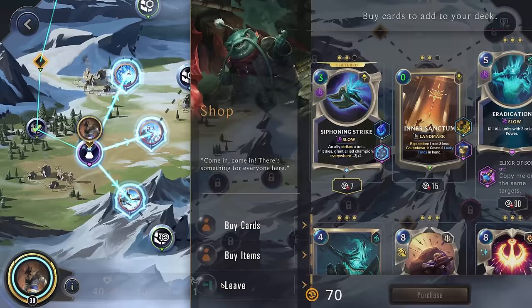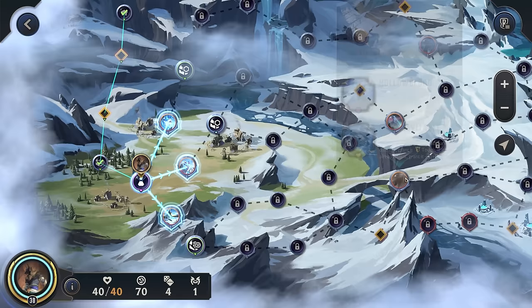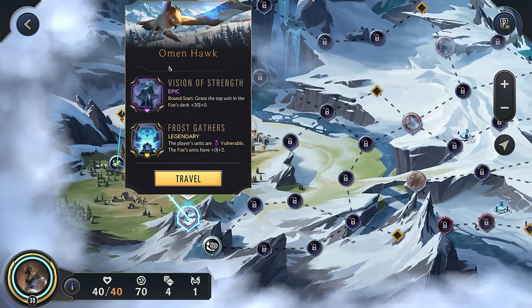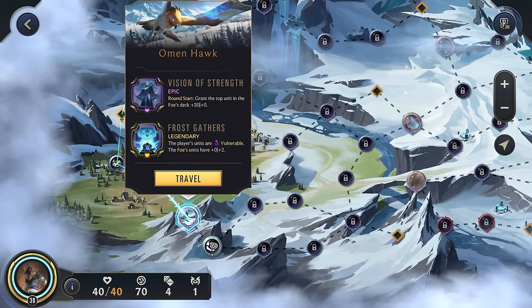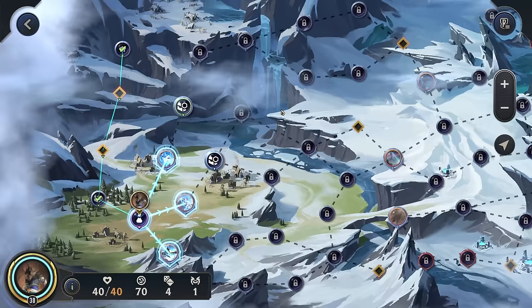Lissandra has Frostgathers. Up top is the Inquisitor, middle is It That Stares, and the bottom is She Who Wanders with I Am Inevitable. Omenhawk with Frostgathers - this could be a pretty deadly combo. They can drag you aside and then hit you with some of their massive units, so I think we'll avoid the bottom for that. Yeti Yearlings with I Am Inevitable, or Warden of the Tribes. I think we'll actually go down the middle - we haven't gone down the middle for a while, so let's try that out here.